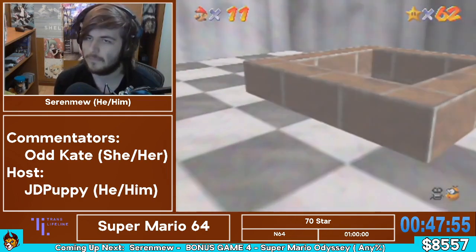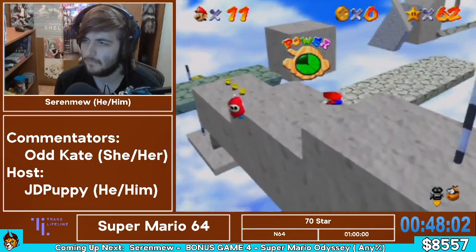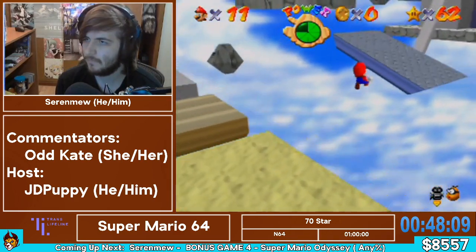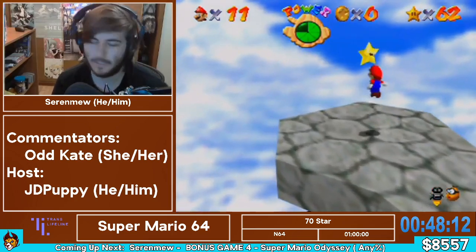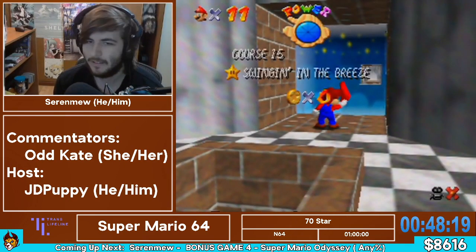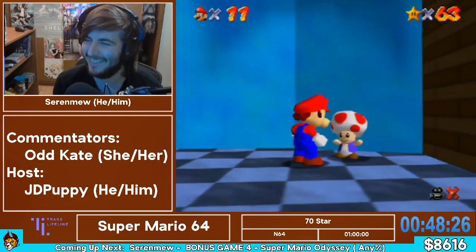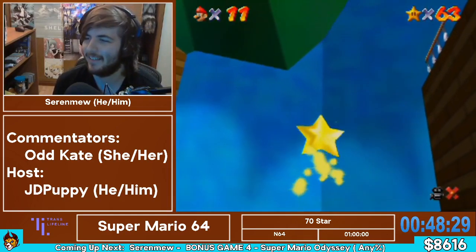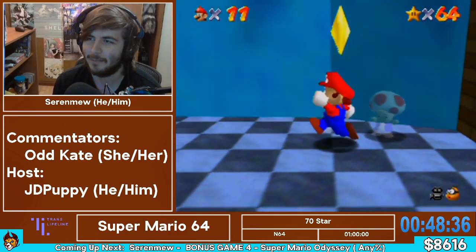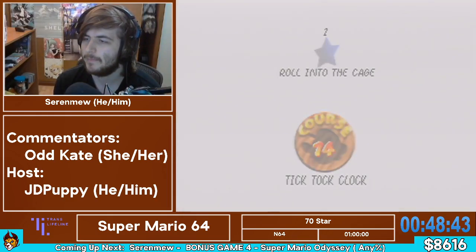Even just that triple jump wall kick at the beginning of those last three stars is one of the easiest things to make a very minimal mistake on and just fall to your death. So really good stage so far. This next one coming up is cycle-based — not too hard to get the cycle, but it's also very easy to make an easy mistake every time. There's not a lot of room to stand — you're basically jumping from one few-pixel-wide platform to another. Somehow I kept it together, so we're heading into TTC on pretty good pace. That was one of my best Rainbow Rides ever, for sure.